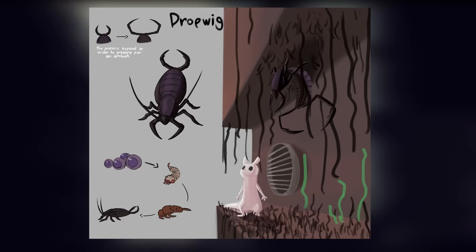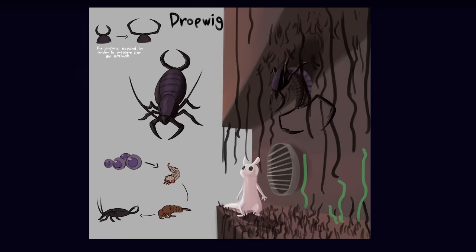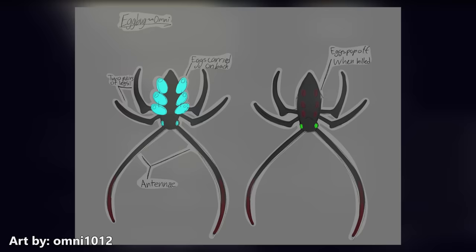The neat thing about dropwigs that makes me think they're whip scorpions even more is that they don't have a venomous bite like those spiders do — they rarely one-shot if they do bite you. Egg bugs, on the other hand, have completely different body structures, with a notable absence of the pedipalps and a notable presence of a payload. All egg bugs have a load of several eggs on their back at all times. They carry these eggs until they presumably hatch, and then we don't know what happens.